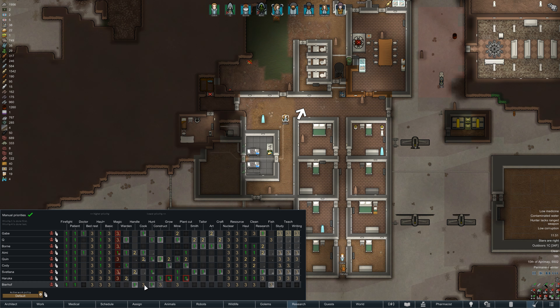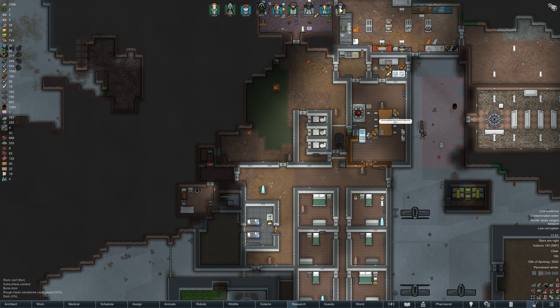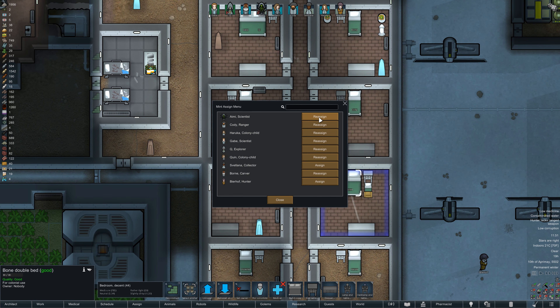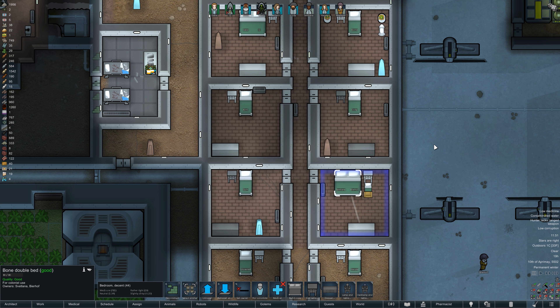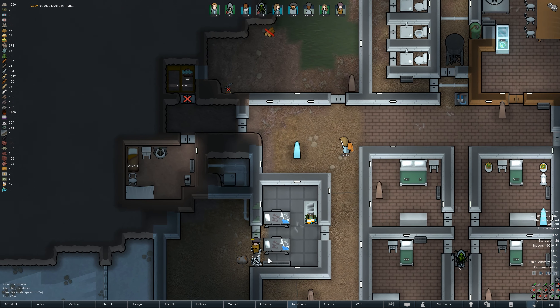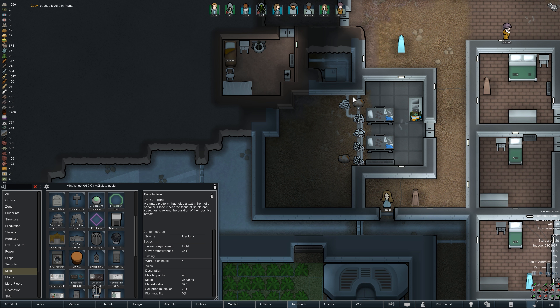Hunting at level one — he'll need a ranged weapon, and we have one available. Construction level one, mining priority two, fishing at level one though we have no fishing zones set up yet. The rest will be cleaning and hauling. Welcome to the colony, Mr. Beerhoff! Svetlana and Beerhoff will now share a room, and we still have one spare bedroom ready for any future colonist.